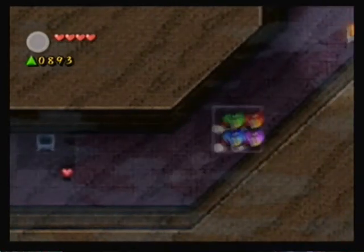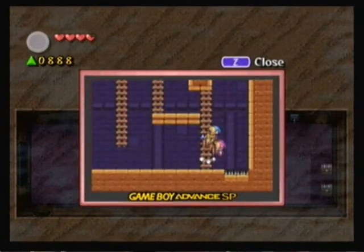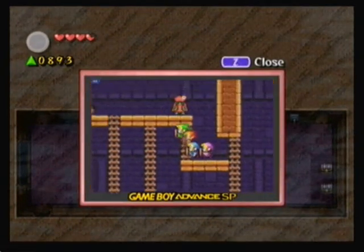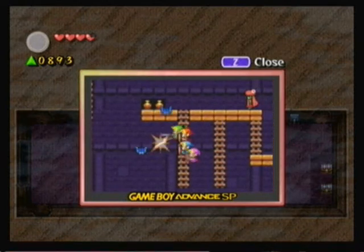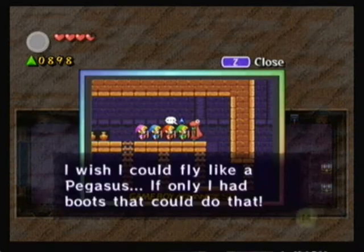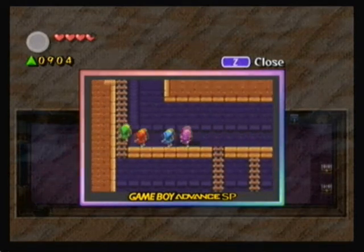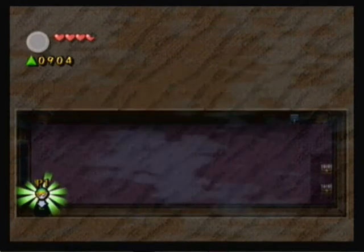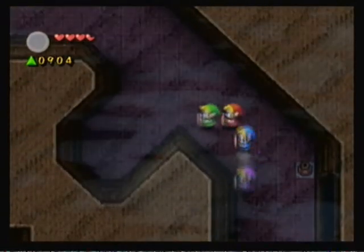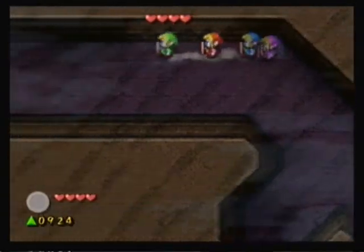Lock door back there and open door here — we have traps. Got a guy up here, let's see what he has to say. Pegasus boots — we are going to be getting those soon. But the level 2 one? The level 1 Pegasus boots don't let you run over holes. So I'm guessing we're going to have to find a Great Fairy as well or something.